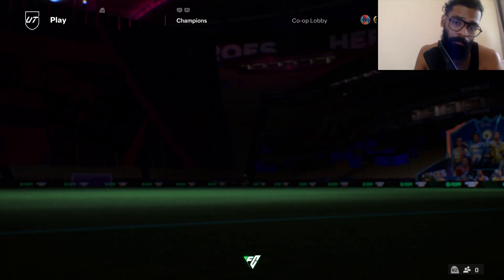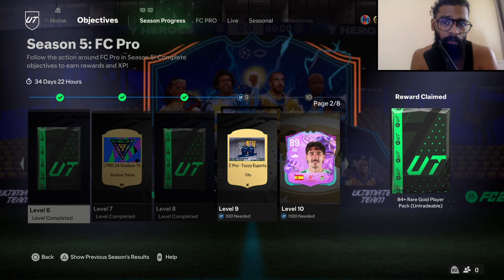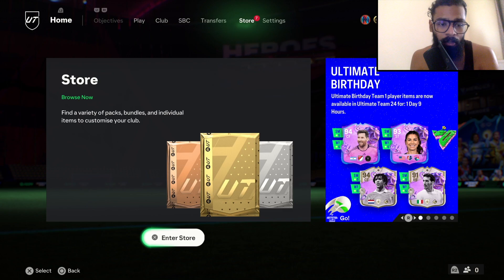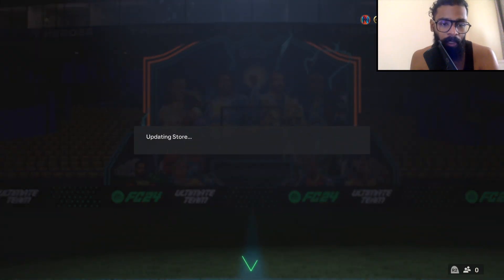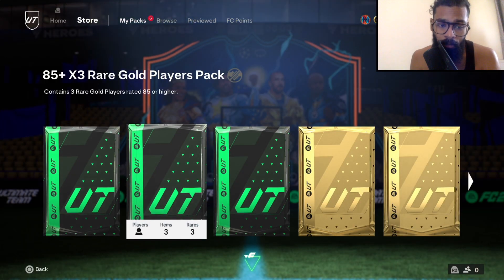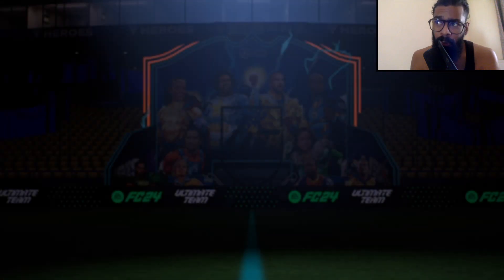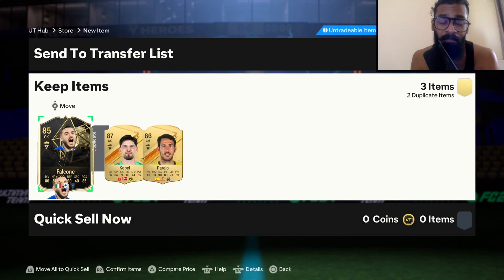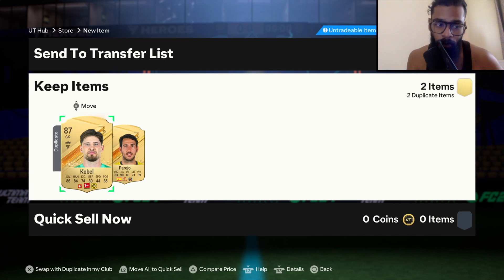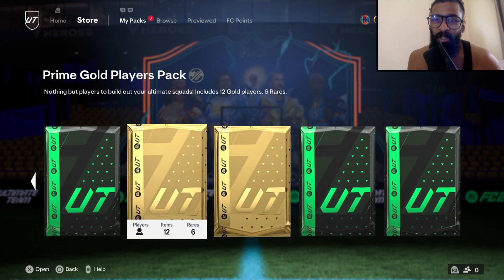Those are the Division 4 rank one packs. Let's head into the store — actually, let me pop into the Seasons tab to check if we got the gold protector card. Okay, into the objectives tab: we're 1,100 XP short, and today's daily play once it refreshes at 10 PM should get us that 100 XP we need.